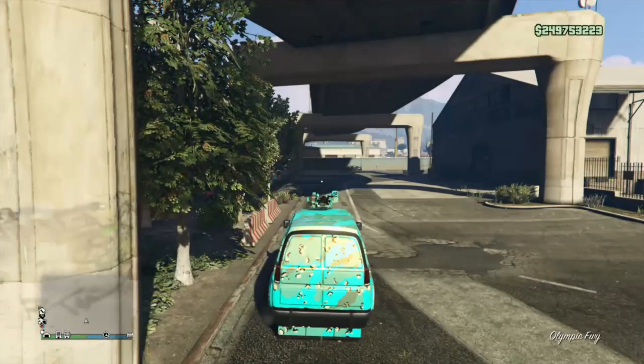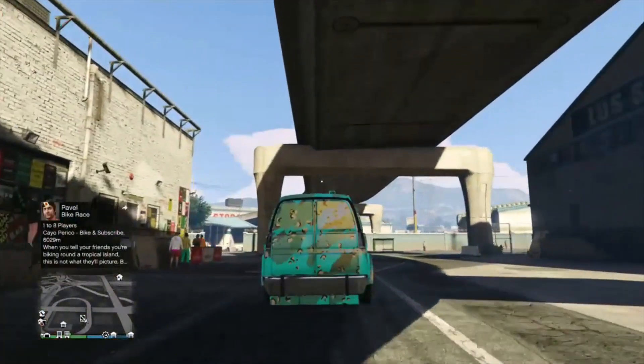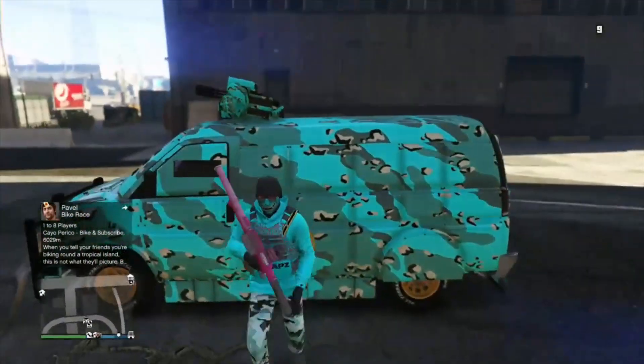When you spawn outside, check your headlights — they shouldn't work. If they don't work, your van is in full God mode. For me they don't work, and that's how I know the van is in full God mode.